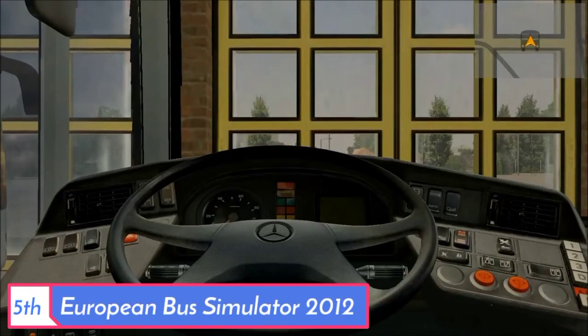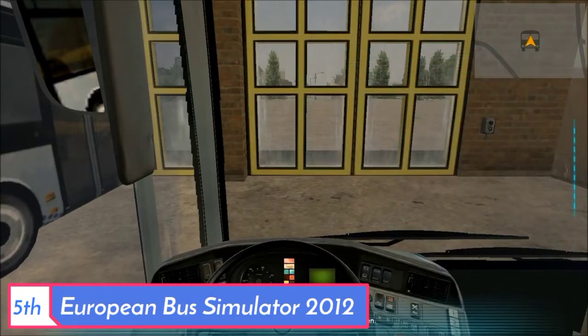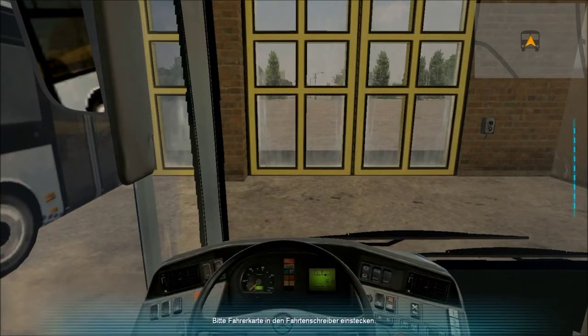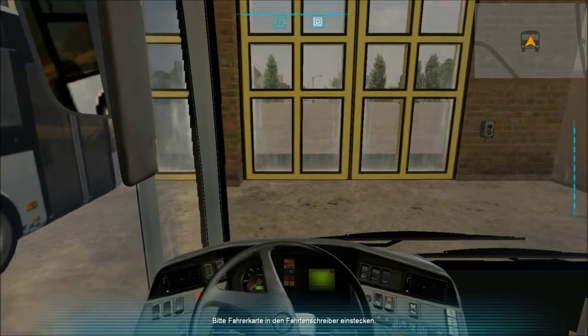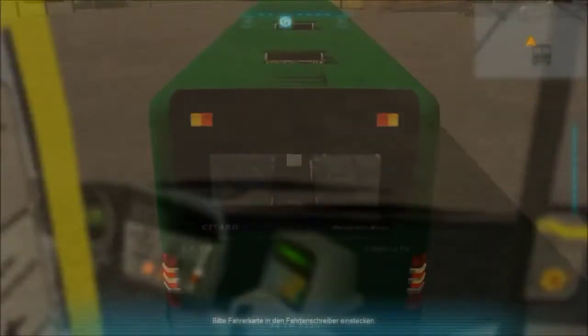We will see the 5th game in our video: European Bus Simulator 2012. This game is perfect and runs well on low-end PCs. The minimum system requirement is 2GB RAM and an Intel Core 2 CPU processor. The game size is 5GB, so you can download it on a laptop or PC.